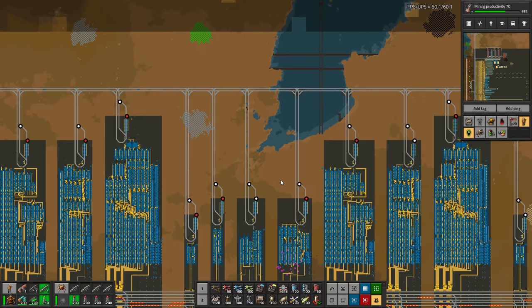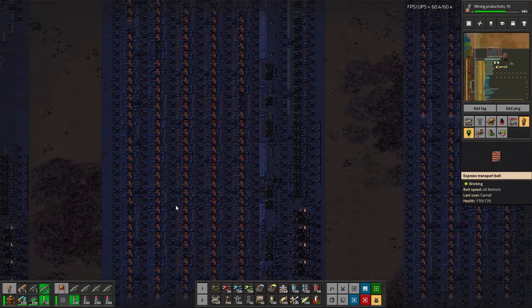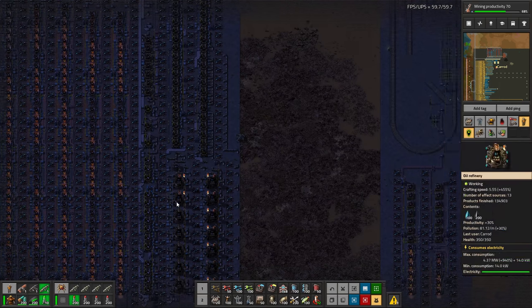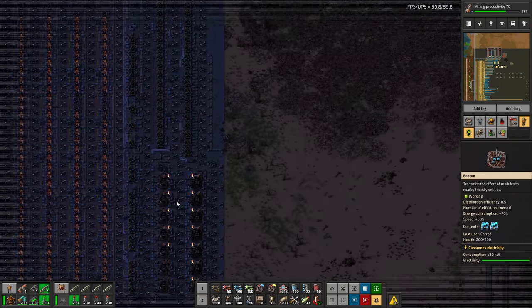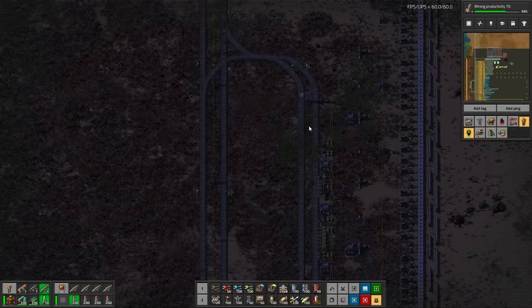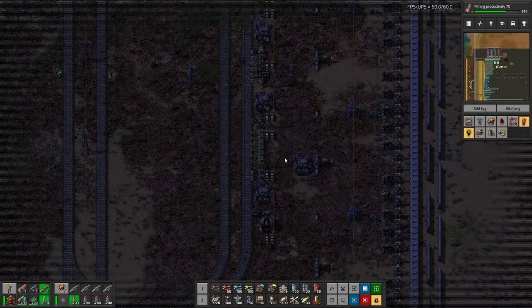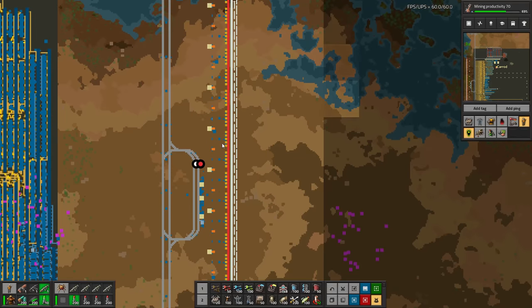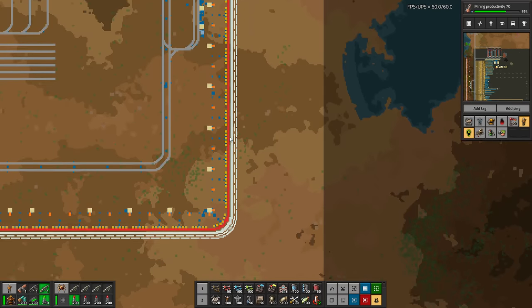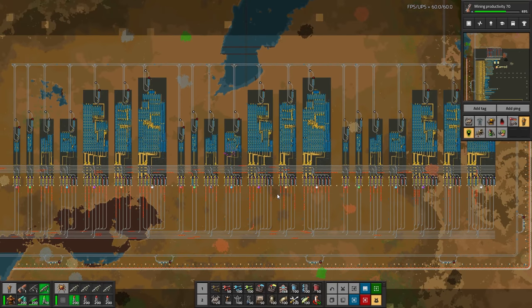These are repeated across all three sections — exact same builds. Then we have a little wall repair section, which is pretty cool to see. Same wall design throughout — this is a very, very fortified, extremely fortified base, which is good because biters are on.